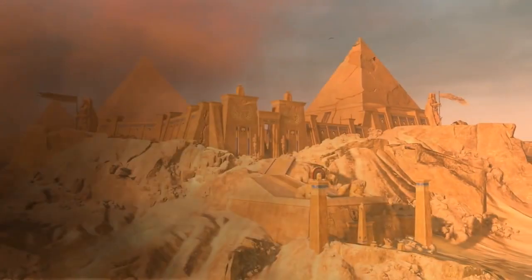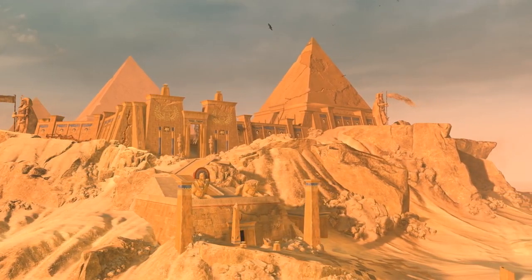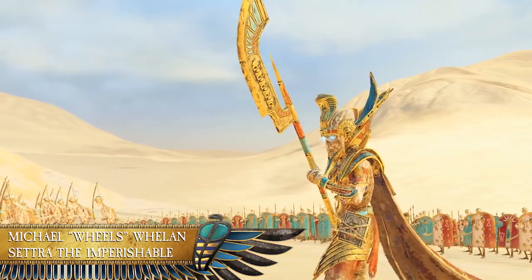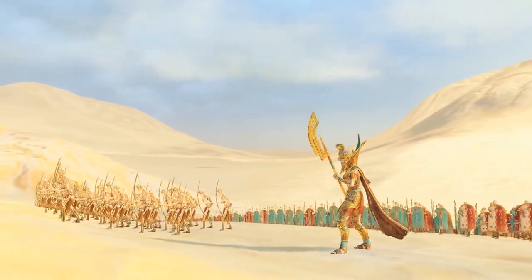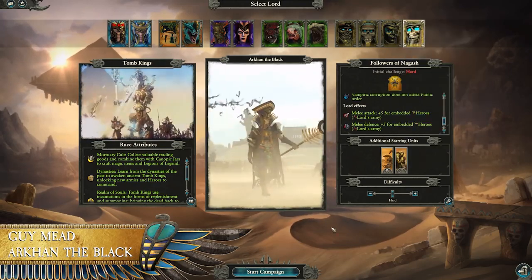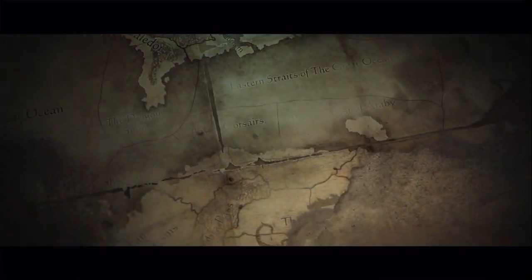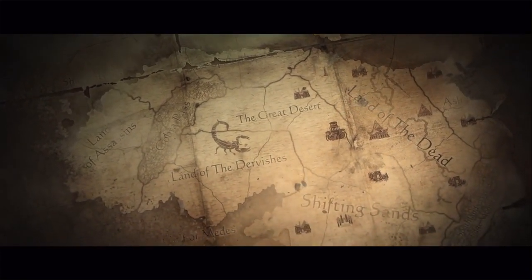Welcome to this Total War Warhammer 2 Rise of the Tomb Kings Let's Play. Guy and myself will be taking on a head-to-head campaign, with yours truly as the King of Kings, the ruler of the Four Horizons, the majestic Emperor of the Shifting Sands, Settra the Imperishable. And I'll be taking control of the Lich King himself, Arkhan the Black. As it's a head-to-head campaign, we'll be able to take over the AI to cause maximum grief for each other in their key battles. Wheels and I will be racing for five of the Books of Nagash we need to finish the Tomb Kings campaign, so there should be lots of opportunities to foil each other's plans.